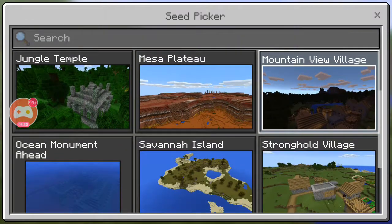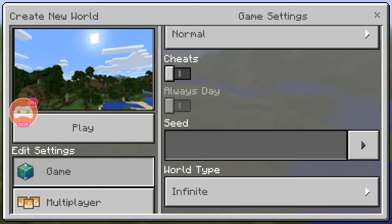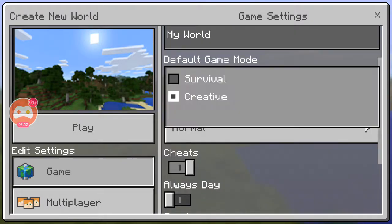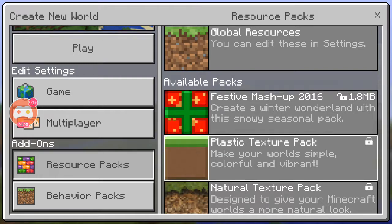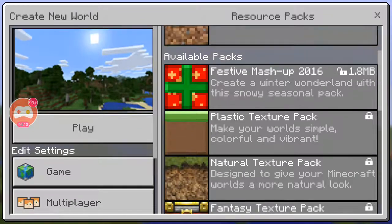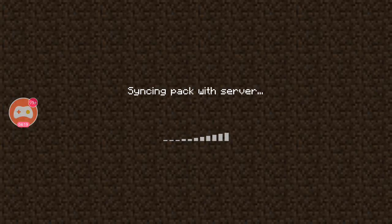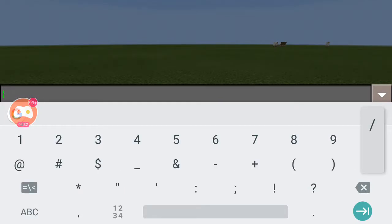Let's just leave it blank, go to creative, continue. So yeah, we have a bunch of new commands — there are so many I can't really go over them all.